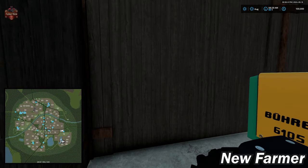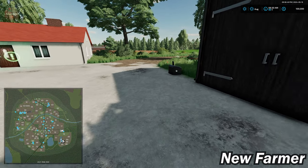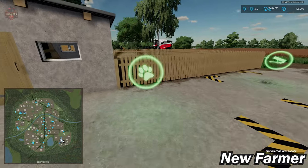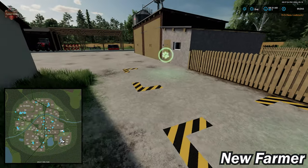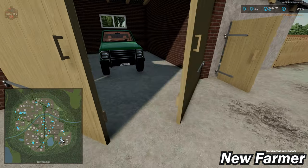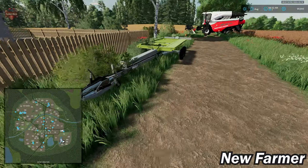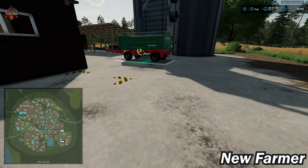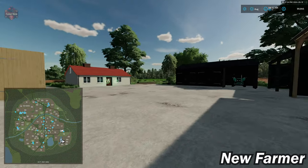Here at our starting farm we do have a small barn, our weight, our farmhouse, and our chicken coop. We have our buy trigger — 48 chickens in this coop — and in here we also have our dump point for our chicken feed. With respect to where our eggs come out, they come out around the back. We have our farm silo with a dump and fill point, and that is pretty much this starting farm location.